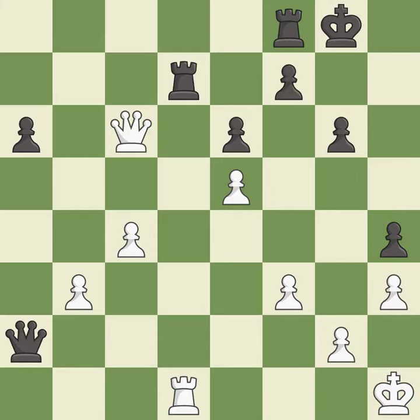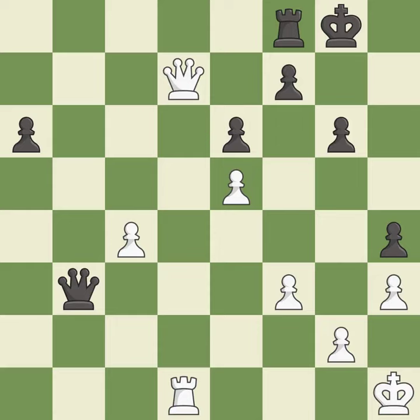Castling gets the king to a safer square, out of the center of the board, while also developing a rook. Castling to the same side as the opponent avoids some of the attacking associated with opposite-side castling. This is the only move that works. This threatens to force eventual checkmate — it is a great move. That rook was free for the taking. This is the start of the endgame and white is equal. This makes a passed pawn, meaning no opposing pawn can challenge it on its way to promotion — it is best.